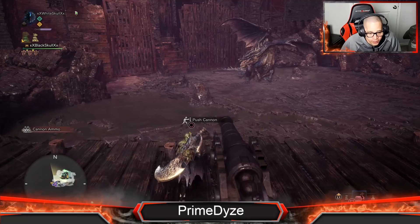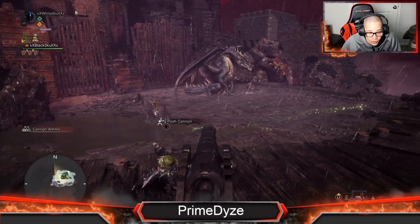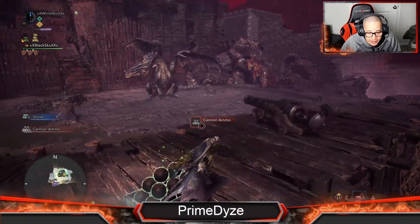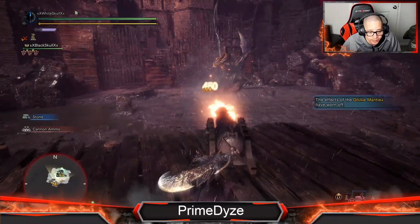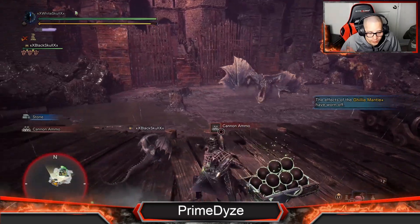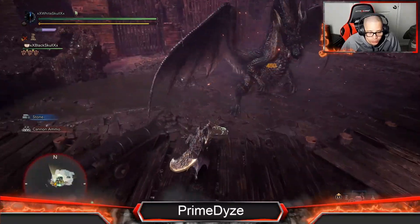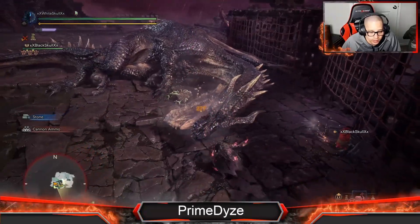I know most of Fatalis's attacks so he doesn't kill me that much anymore, but since I'm not used to the great sword I miss a lot of attacks — you'll see. He comes over here, you shoot him and he'll flinch, go to the ground, and you begin hammering his head.